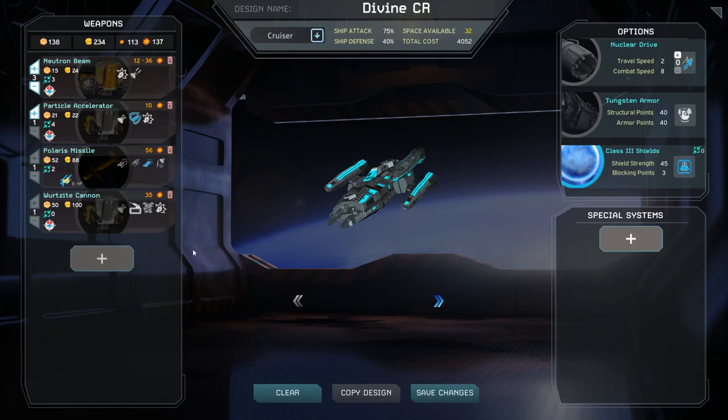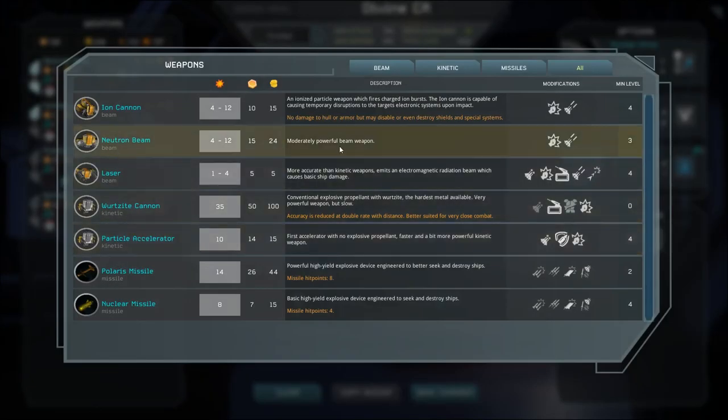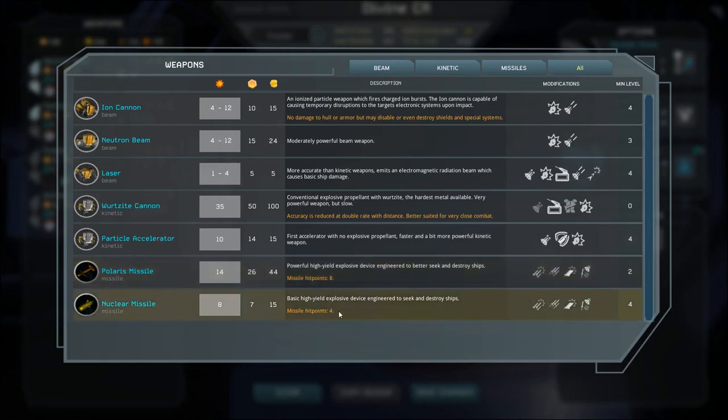As you add and remove weapons, pay attention to their text description. Some weapons will indicate they have a special ability, an extended range, or suffer additional accuracy penalties compared to weapons in their class. The Wurzite Cannon, for instance, is a very high damage weapon for its level, but is very inaccurate and requires you get into close range and maintain a high ship attack value.